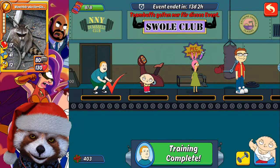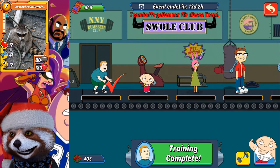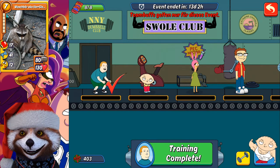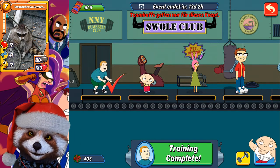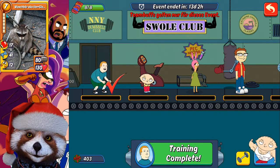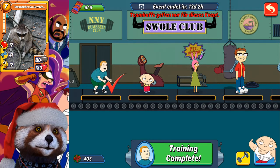Hello and welcome back to our channel. I want to explain to you what is the best tactics for the Swole Club in Animation Throwdown. You can just fight, or you can plan your fights — and with planning and tactics you will rise higher, that is promised.